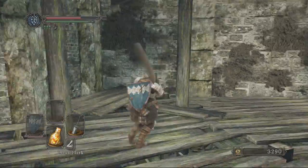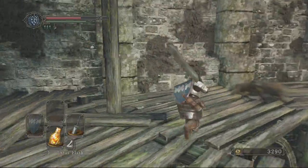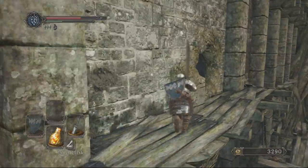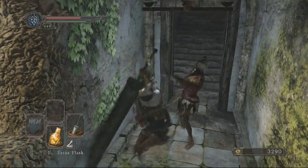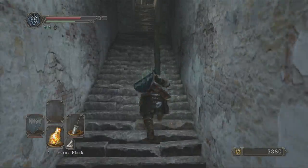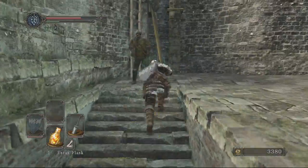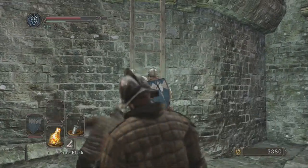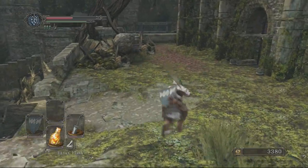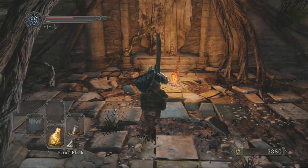We've also got some treasure where we fought that peculiar knight - the NPC who was just sitting there wallowing in self-pity or whatever. I forgot these guys have respawned - I'm going to get caught off guard. Right, so I'll just sprint all the way up, use the ladder and not waste any time. I'm going to climb up, sprint, climb. There we go. I'm going to rest straight at the bonfire and then try to find a way into that other area for the remainder of that treasure.